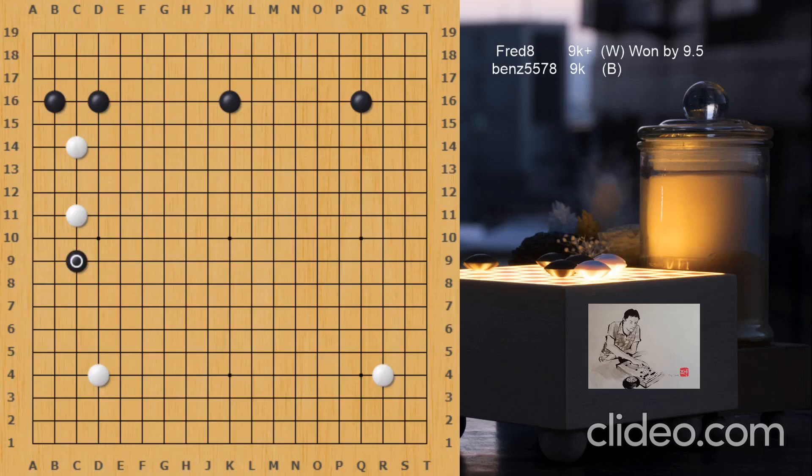Black desperately invades the left side. This is probably not the largest point. Locally, Black can consider an approach, or of course the san-san invasion, or attach C4, D3. Or simply play away — for example, P3 or P4 — to prevent the lower right corner enclosure. So Black's invasion just shows that he doesn't want to let any territory for White on the left side.